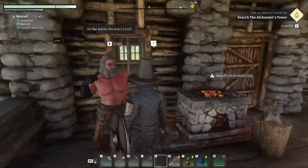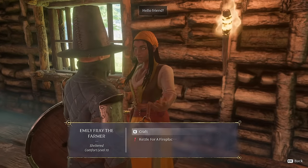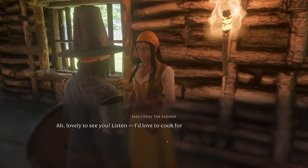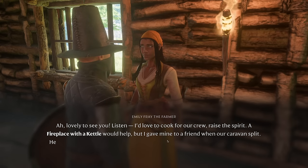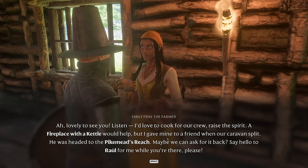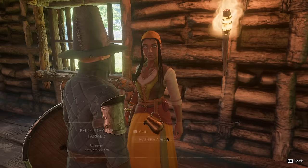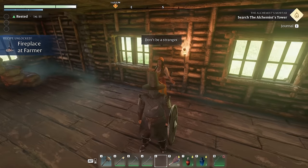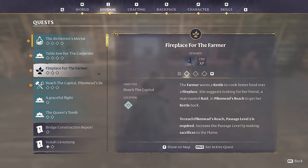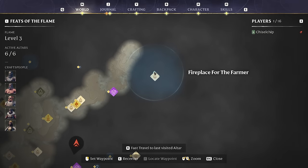The farmer has something else to say — a kettle for a fireplace! "Lovely to see you. I'd love to cook for our crew and raise the spirit. A fireplace with a kettle would help, but I gave mine to a friend when our caravan split. He was headed to Pikemead's Reach — maybe we can ask for it back? Say hello to Raul for me while you're there." A new recipe unlocked — the fireplace, and we need the kettle. Let's go to the journal — fireplace for the farmer. It's all the way up at Pikemead's Reach, so that's a big boss fight — we won't be doing that today.